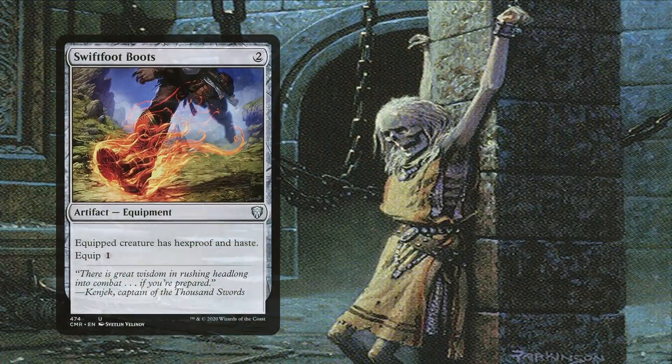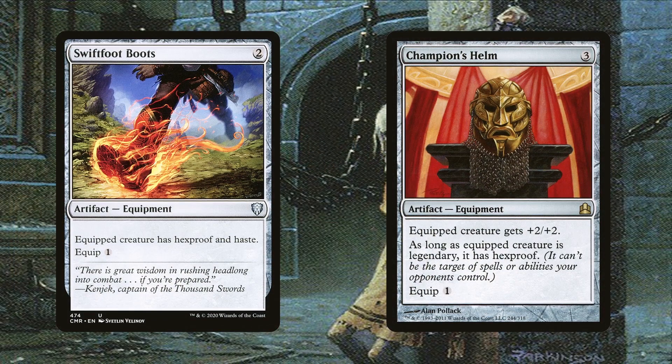Swiftfoot Boots and Champion's Helm are also included in the deck. The reason I'm using equipments that give hexproof is because otherwise we won't be able to target Exist with our positive effects, as well as the other effects mentioned earlier. So they protect us from opponents' targeted effects while still allowing us to utilize Exist in more ways than one.